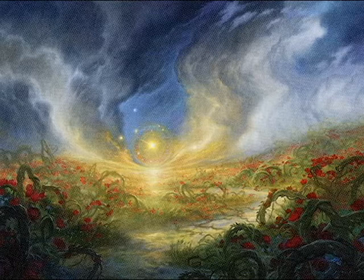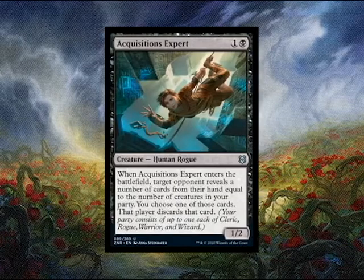To lead that off, we're going to be talking about a little black uncommon: Acquisition Expert. Now Acquisition Expert, when it enters the battlefield, target opponent reveals a number of cards from their hand equal to the number of creatures in your party. Party is a new mechanic they're introducing, collecting certain D&D-esque classes — a cleric, a rogue, a warrior, and a wizard.